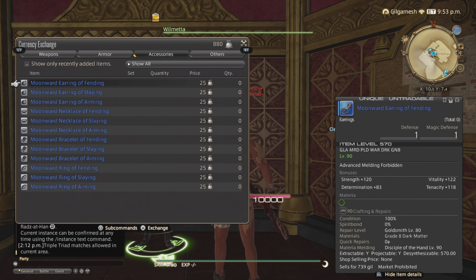Go to the accessories section. These are going to be 25 nuts per piece, just like the Ronkan rings or accessories in Shadowbringers — these are the Endwalker equivalent.